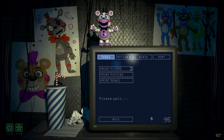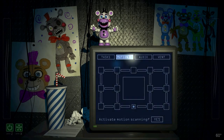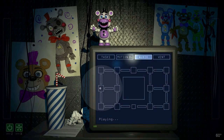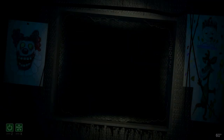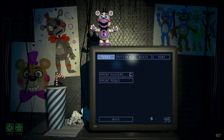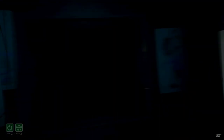Rather than the set timers of previous games, we have a set number of tasks to complete before we log off for the night — meaning the time each night takes is partly up to us. We have to manage two vents that animatronics will approach the office from. Everything we do causes noise, and if they hear us and we aren't looking at the vent they're in, they'll come say hello. We can turn off the PC and the fan to reduce noise, but having the fan off increases heat — if it gets too high, we pass out and redo the night. The first night has no animatronics, so we finish in no time.